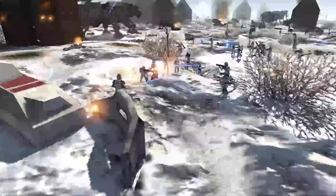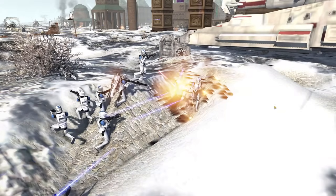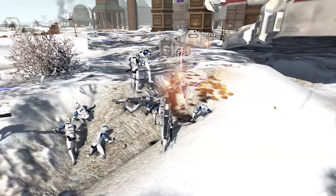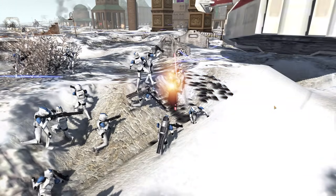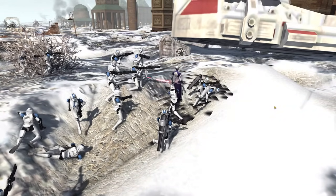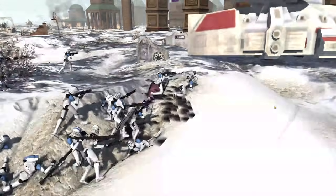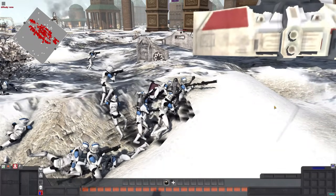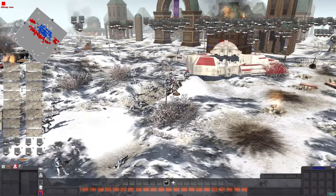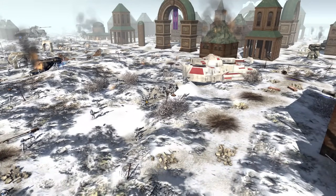There's Asajj Ventress — she's out in the clone trooper lines, getting into their crater trenches and going after them. A lot of her energy is being used deflecting laser fire, so it's not the greatest situation for her. She starts swinging at clones but falls to the ground and she is dead. Wow, what a waste of Asajj Ventress — she went in and got absolutely clobbered by clone trooper fire.